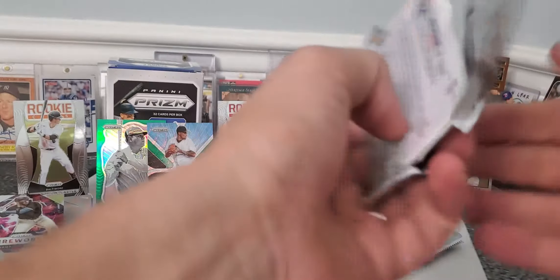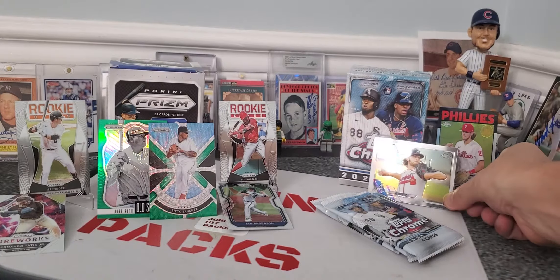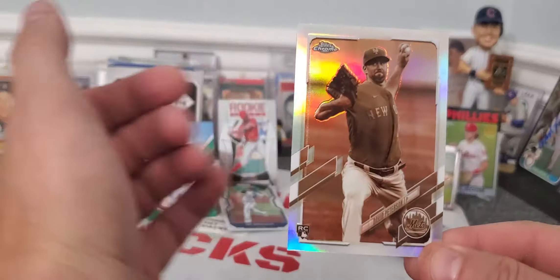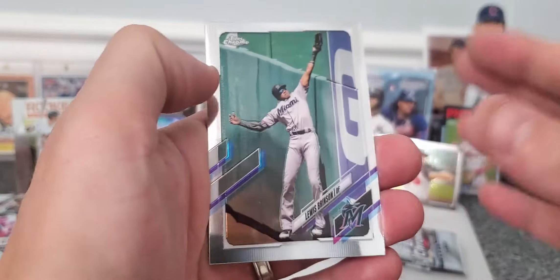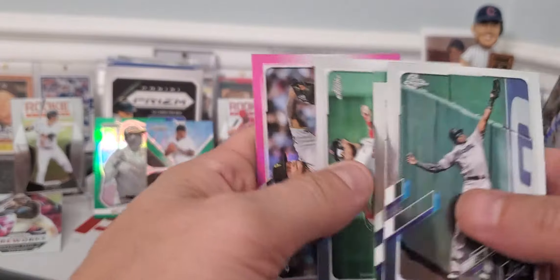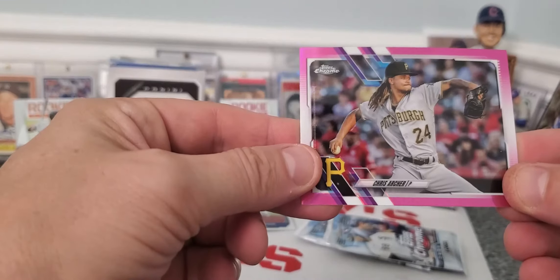Let's see how we do. Now let me know about the Chrome, guys, what do you think? Have you opened any Chrome? There's Ian Anderson, that's nice for my set. He's a solid rookie for my Braves. And there's our sepia card, nobody special. I really appreciate you guys taking the time to watch the videos, maybe take some time to comment. I love commenting and I love answering your comments. And there's our last pink parallel of Chris Archer.